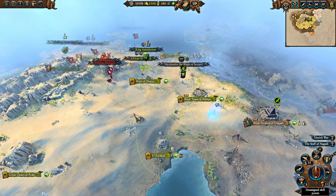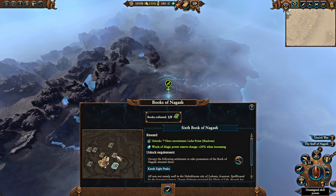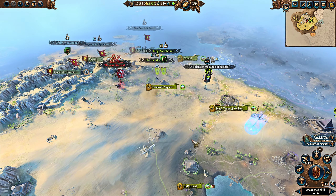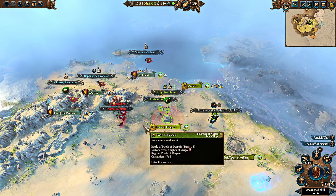My advice when playing the Tomb Kings: start the campaign again and again. Always look at what books you have — if you can get the army capacity book next to you, plus maybe the hero capacity one or the Lich Priest shadow magic one, you will have a much better and faster campaign. Being able to have an extra army makes a big difference. There are some mods out there, though I haven't personally found any that help with the cost of increasing army capacity.